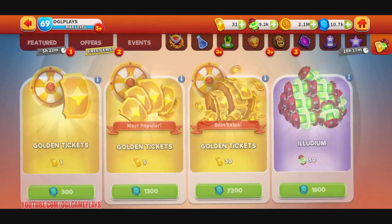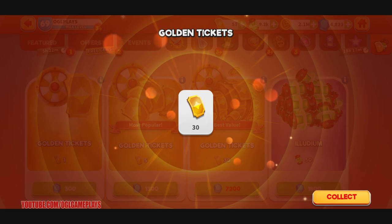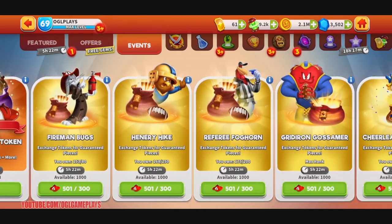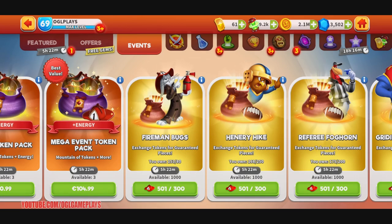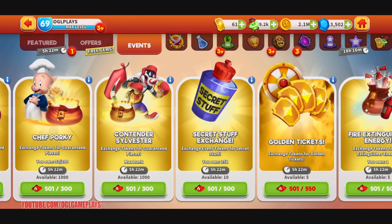Before we continue, don't forget to like and share. There's a giveaway going on for 5000 gems and 100 epic toon pieces of choice — two prizes. All you have to do is tell me what the new event toon is on the new event, and post that in Discord. The Discord link is in the description below.